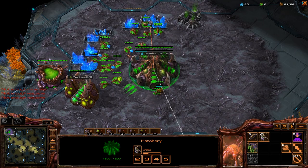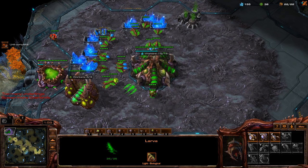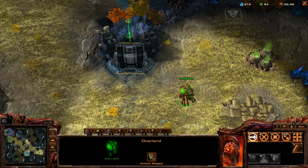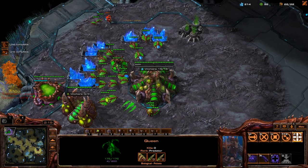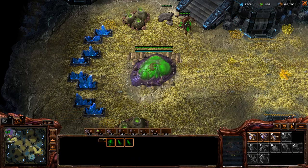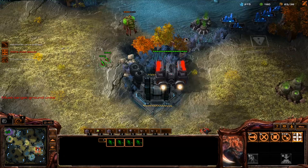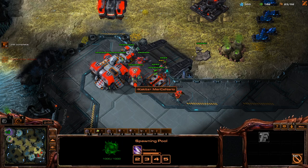Should we get one more drone? No. We need two sets of lings actually — that's kind of unfortunate. We just kept him in here. He has no base either — I guess he put it on the high ground. That's kind of weird. Let's get a roach warren. I don't think he made a reaper, so we can just move out with these lings. Let's get some overlords here, preparing to make the roaches, and then we'll just stack a little bit of larva. He went like factory first — interesting.